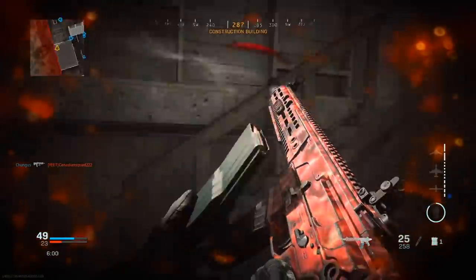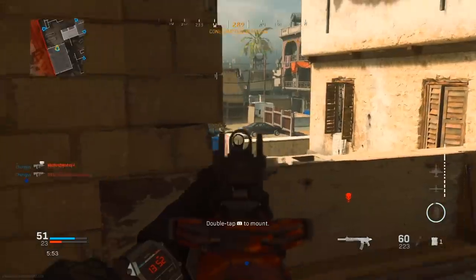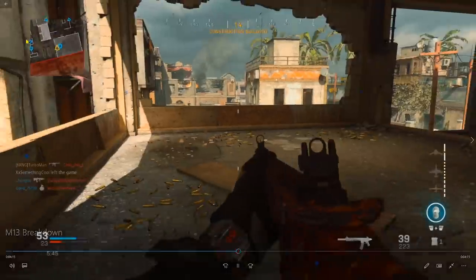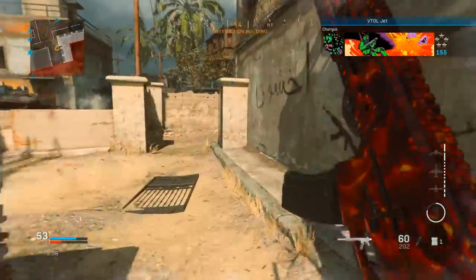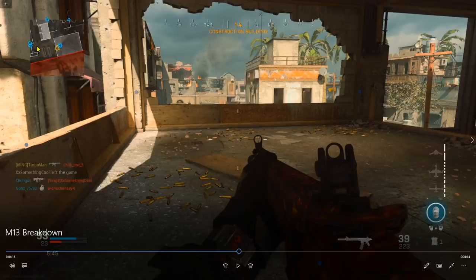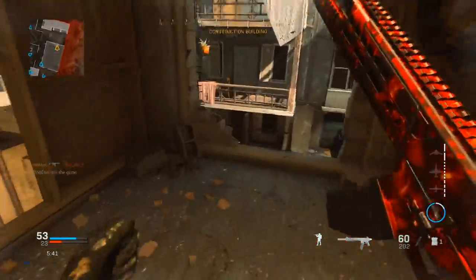Looking back on this gameplay, I could have rotated for a different angle on the enemy spawn instead of staying here, because at this point enemies know I'm in this building. Earlier I said don't just camp in a corner — but all these kills kept appearing in their spawn and I had the height advantage, so why move? Now the spawns have flipped. I can tell because teammates are moving into what was the enemy spawn.